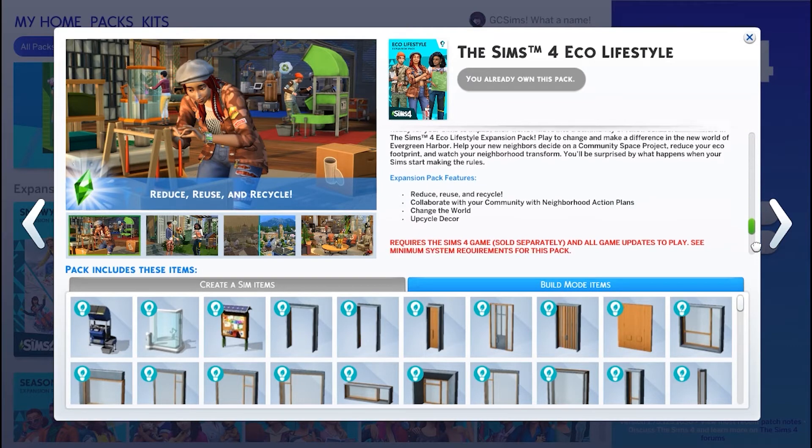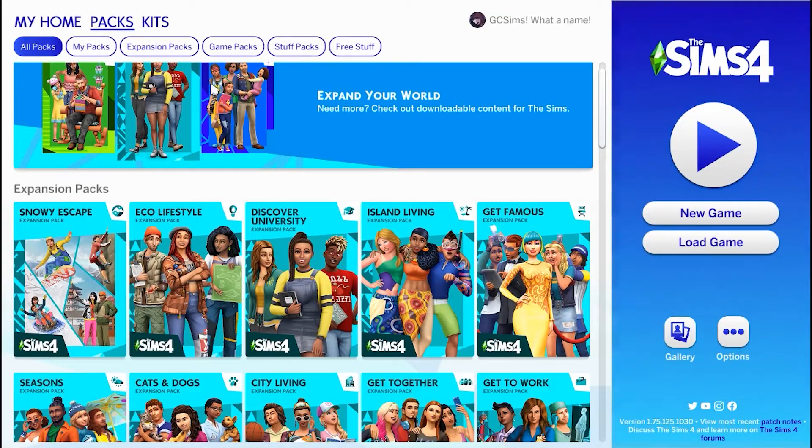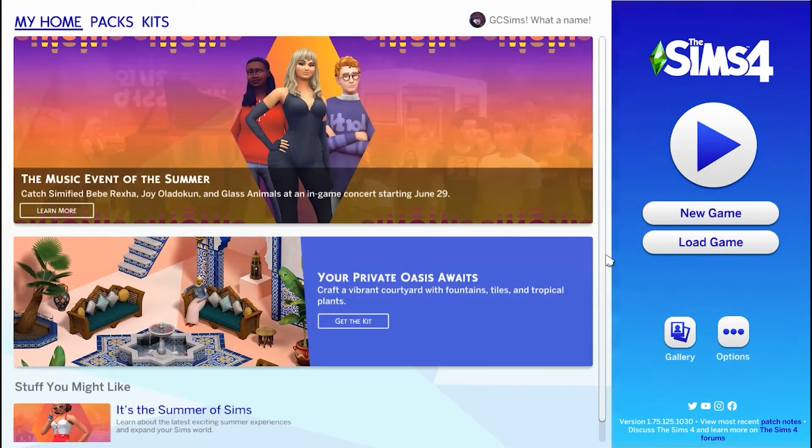And all packs are sold separately, of course. So the kits tab is the same — let's go ahead and go back to the homepage. And this panel on the right, you have the big play button. If it's your first time loading into the game, you're not going to have that. Otherwise, it will take you into your most recently played game. A new game will start a new game, and the load game will let you load into any of your saved games that you have.